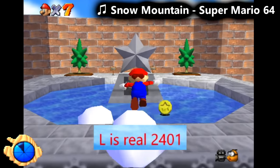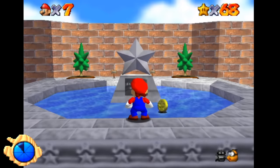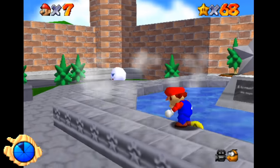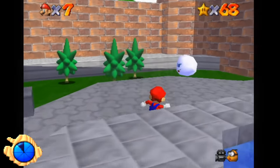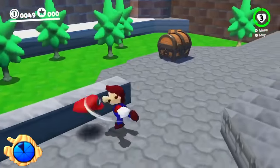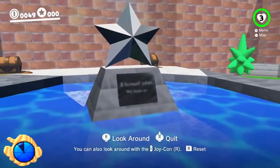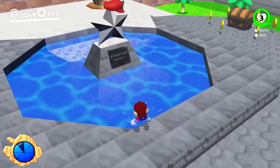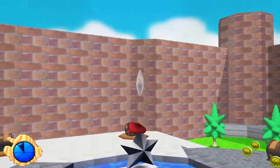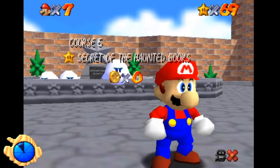L is Real 2-4-0-1. This is a classic, famous rumor relating to the plaque in the castle courtyard that has the star above it. Some people think this plaque says 'L is Real 2-4-0-1,' hinting at Luigi being in the game, or the release date of Paper Mario in North America. In reality, this plaque doesn't really say anything — the texture is only 32 by 32 pixels, so even extracting it from the game, you can't make out what it says. If I had to guess, I'd say it says 'Eternal Star,' but it probably just says nothing.